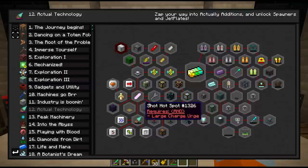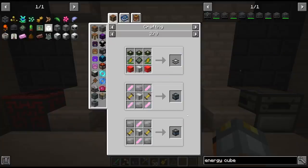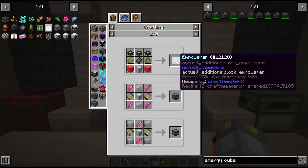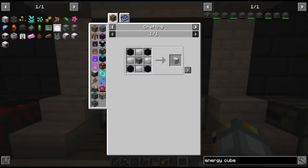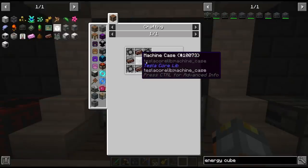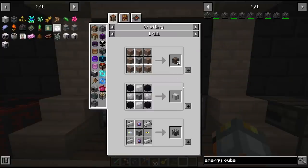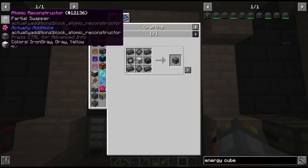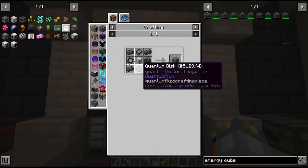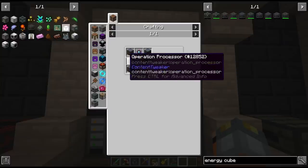Looking at chapter 12 - actually additions - which requires some iron casing. These casings take RF tools machine frames, so this is the upgrade path. Making two iron casings. This leads to the atomic reconstructor, which takes two more quantum discs we made earlier and a materializer from integrated dynamics. It looks like we'll need the mineral sapling for this, and with the excess mithril we were able to craft the sapling.